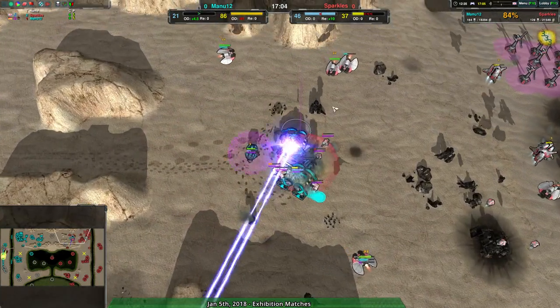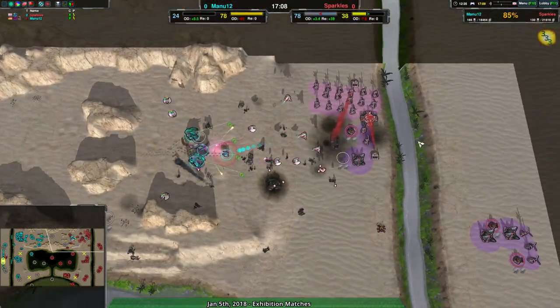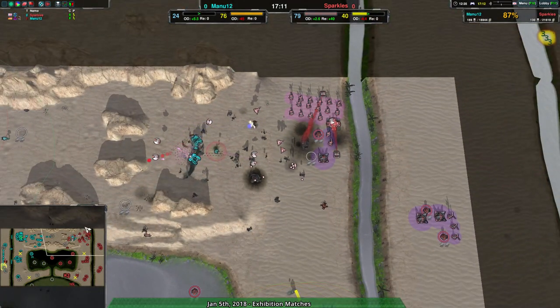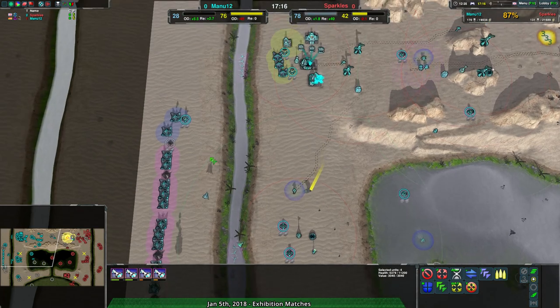Sparkles basically won by Manu12 not going for the anti-air they would have needed, and being overconfident in this Grizzly assault which ultimately didn't accomplish enough. Now Sparkles is just able to wipe out everything Manu12 has at their leisure.